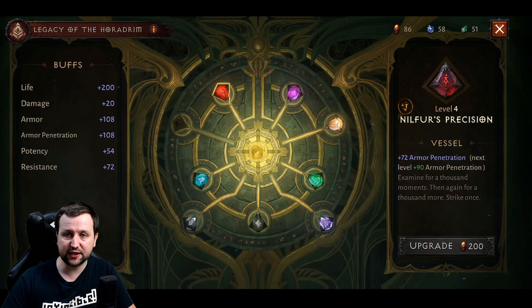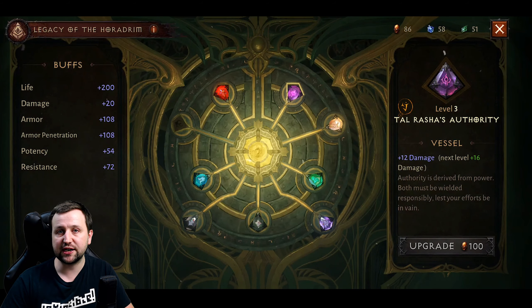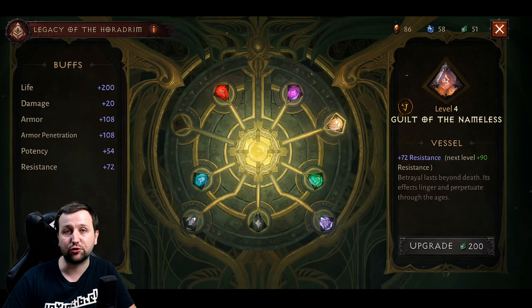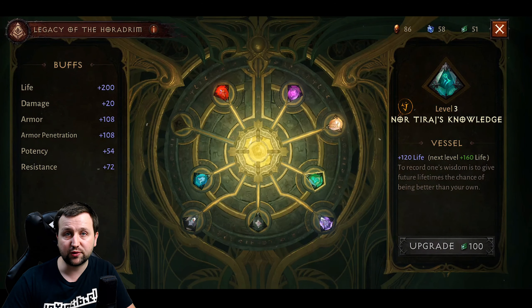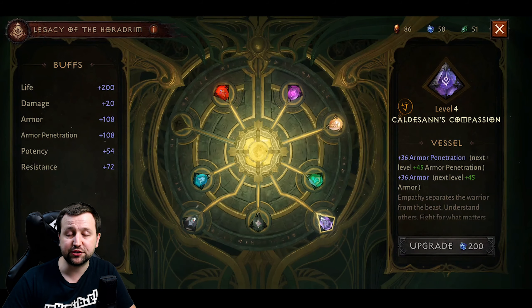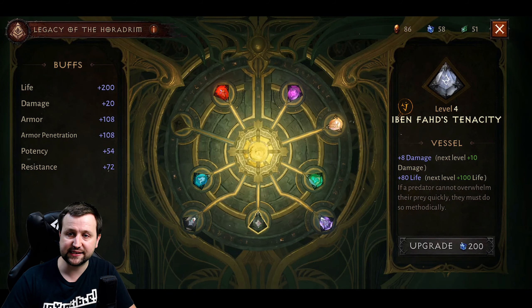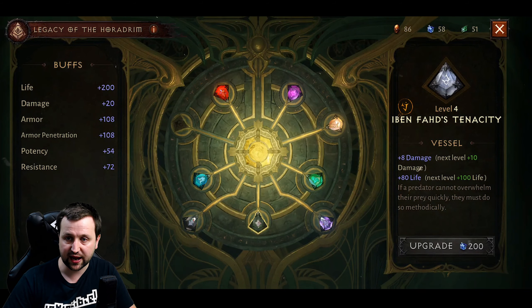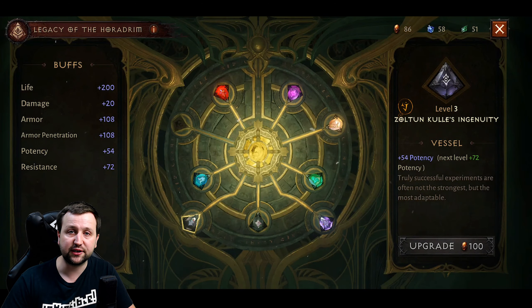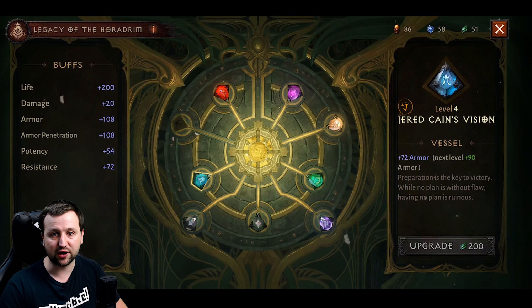Let's take a quick look at these vessels: Nilfyr's Precision increases your armor penetration, Tal Rashar's Authority increases your damage, Guilt of the Nameless increases your resistance, Nortaraj's Knowledge increases your life, Kaldesand's Compassion increases your armor penetration and armor, Ivan Fard's Tenacity increases your damage and life, Zoltan Kul's Ingenuity increases your potency, and Jared Kane's Vision increases your armor.